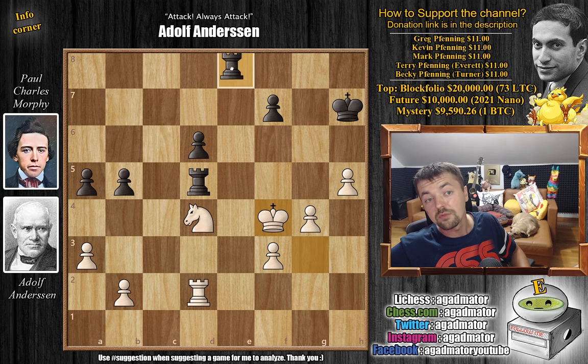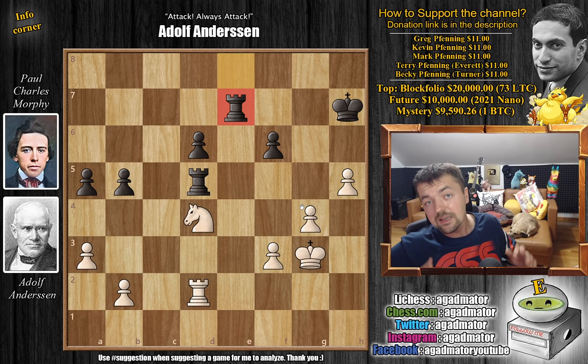After king to f4, we have rook to e7 by Morphy. Now king to g3, we have f6 by Morphy, king to f4, rook to e8, king to g3 — we have rook to e7. It was in this position on move 44 that Adolf Andersen and Paul Charles Morphy drew their game, as there is seemingly nothing more to be done — objectively the position is a draw. It was the genuinely correct thing to agree to a draw here. Very well played by Andersen; he defeated Morphy in the first game and drew Morphy in the second game.